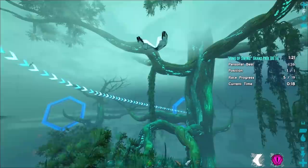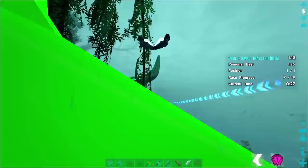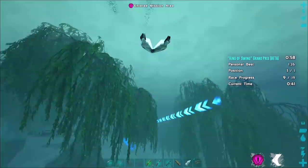Through the first few gates it's fairly straightforward, though there are many times when you'll catch a branch — during the alpha run that's going to kill you. At gate 6 there's a sharp turn and gate 7 is also a sharp turn. Right after gate 7 there's a long leap and you've got to reach for that branch to catch it to gate 8. Through gate 9 it's pretty straightforward but again there's a long reach to get to gate 10.